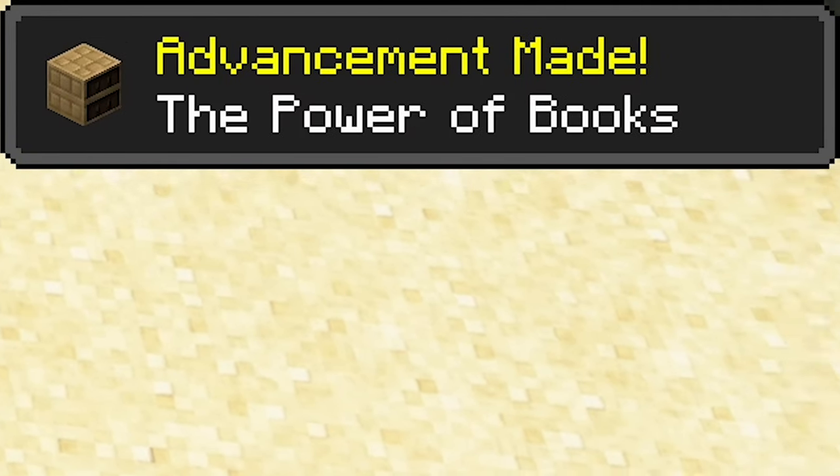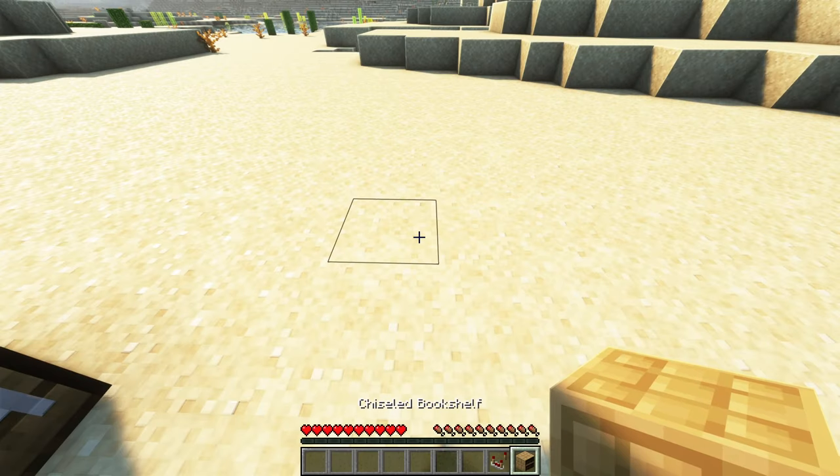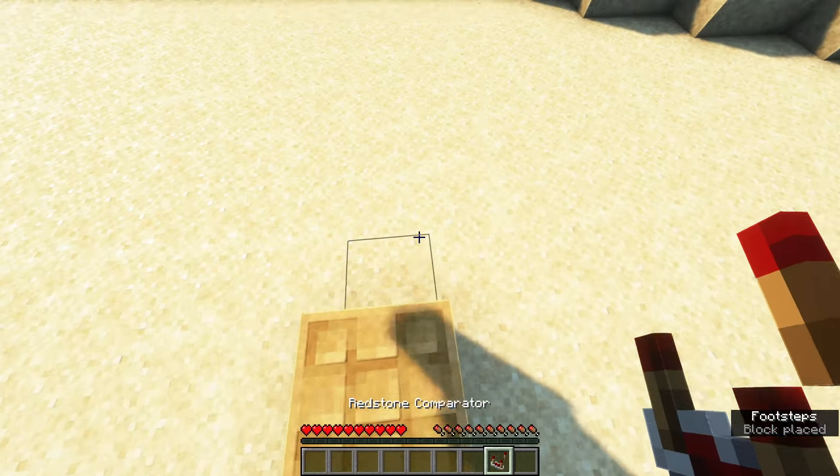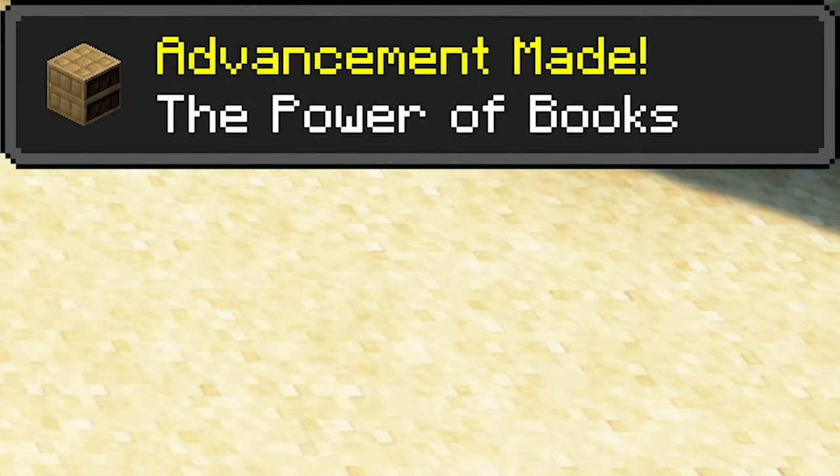The Power of Books is a simple redstone-related advancement located in the Adventure tab. You can trigger it by placing a comparator at one of the four sides of a chiseled bookshelf, thus reading its output.